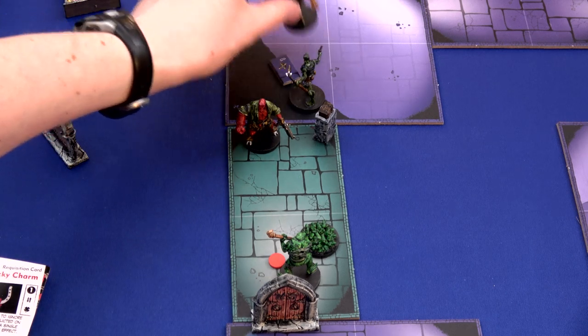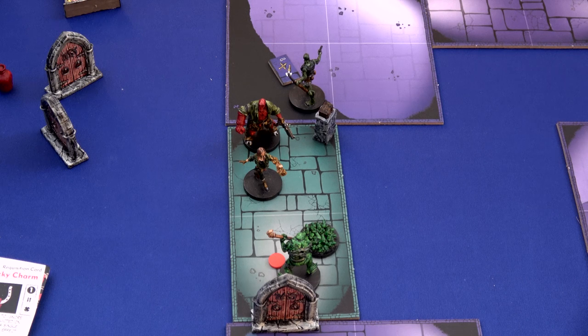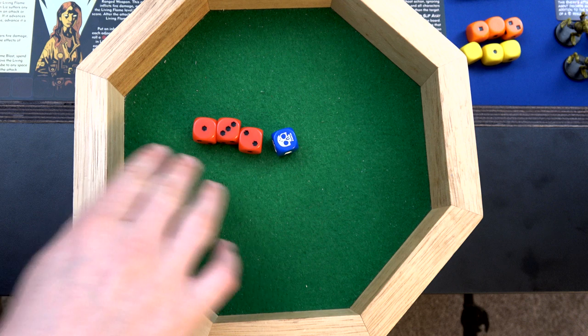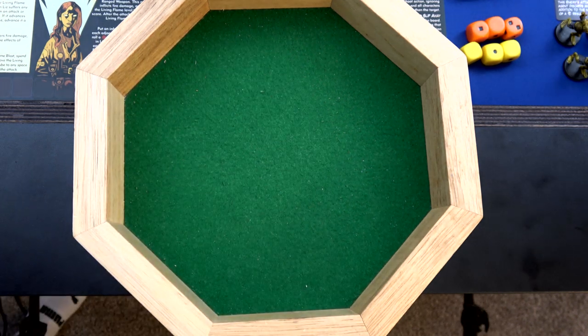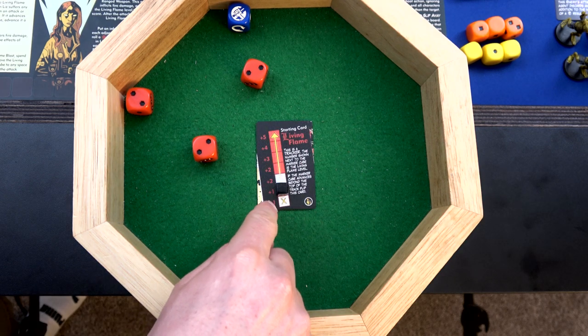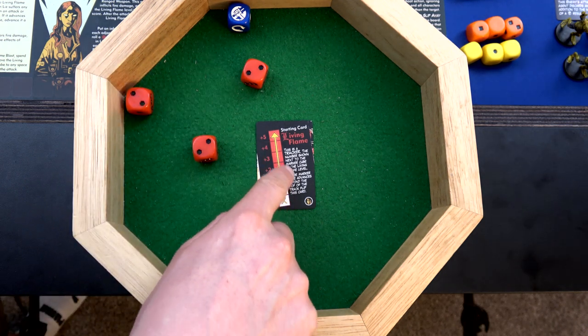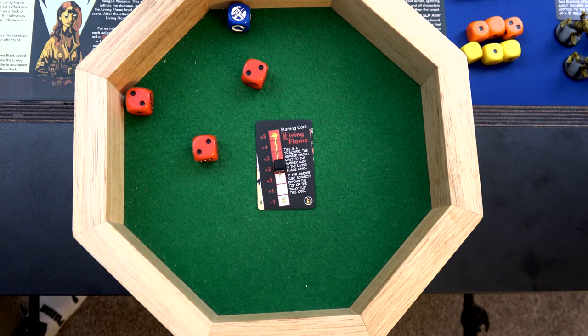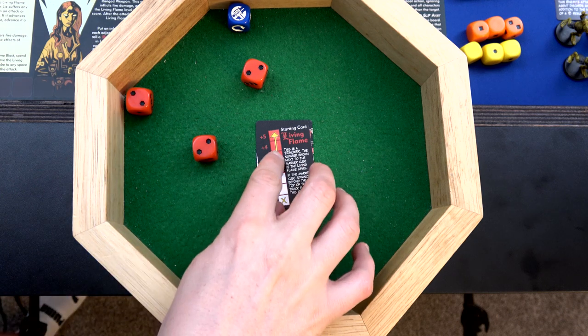Finally Liz will go. She moves one space for action one. Action two, she's going to use her flame blast - which will place an Inferno in that spot and destroy the frog swarm. We spend our final action cube to power it up, rolling three red. This guy has six health, five after the previous hit, and two resiliency. We get six plus our living flame special - we use our focus ability to move the living flame marker where we want it. We've got eight damage minus the two resilience: six damage on him. He already took one. He's gone. We'll drop an Inferno in that spot and reduce the living flame tracker by one.